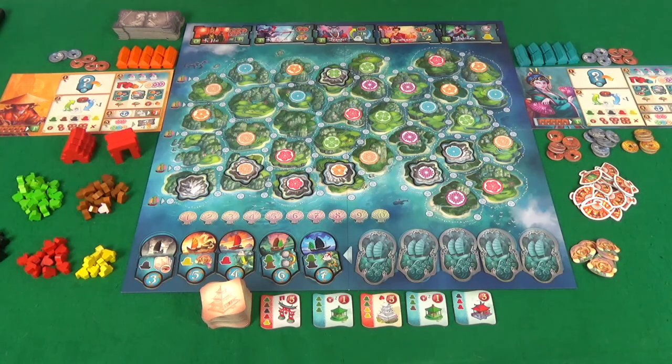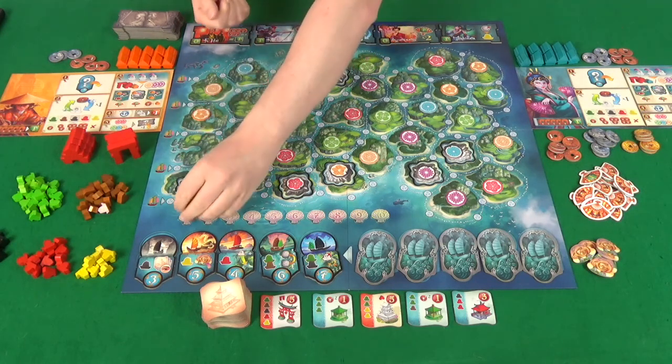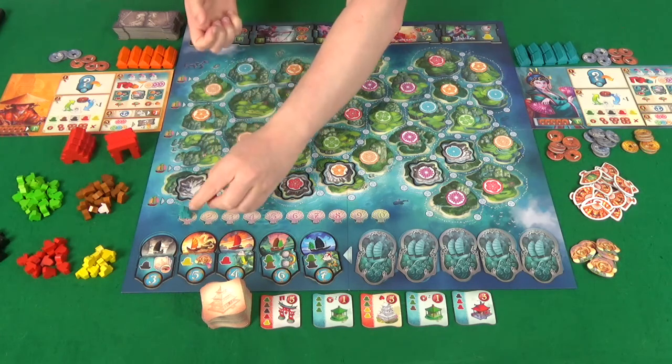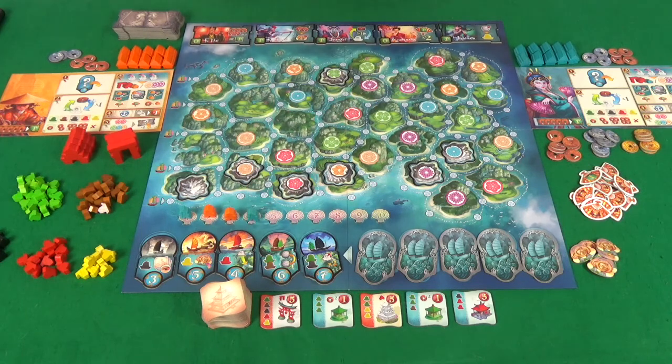Finally, take all the players' meeples, shake them up, and randomly place them out to determine the first round's player order. You're then ready to start the game.